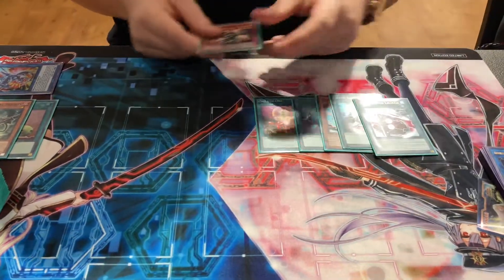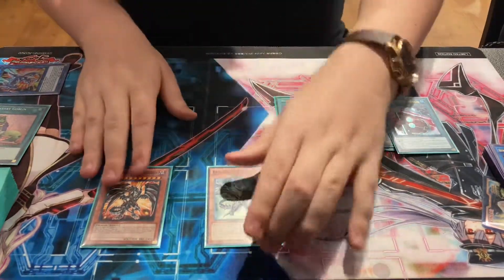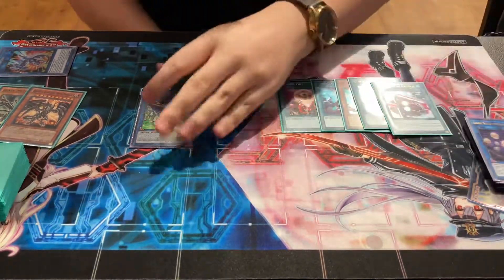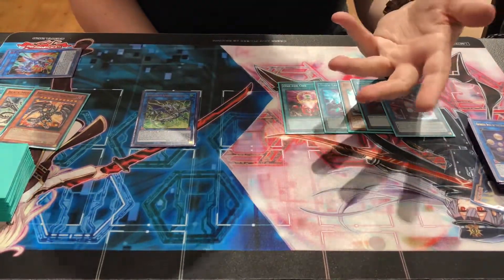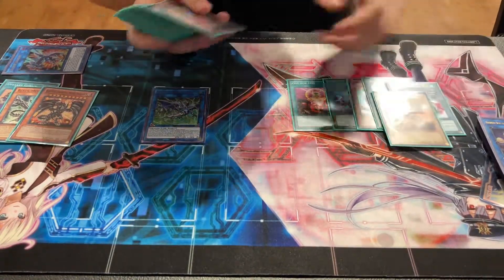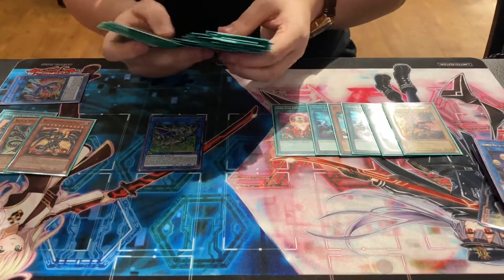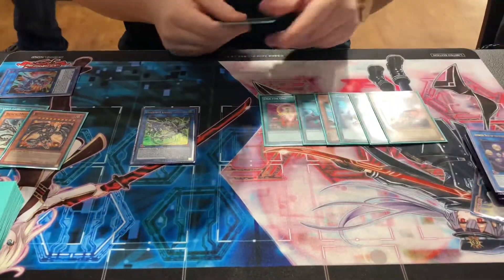So obviously starting out, we're going to Normal Summon Black Metal Dragon, Link off for Striker Dragon. Chain Link 1 Striker Dragon, Chain Link 2 Black Metal — that's just to play around Gamma. If you don't think they have Gamma and you really just do not need the boot, you can switch it up if you really need the Red Eyes. You can play around different hand traps and choose your Chain Links accordingly. Search the boot off Striker Dragon and then search the Red Eyes off Black Metal.